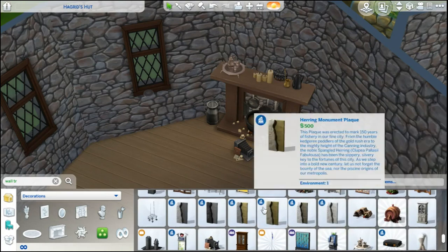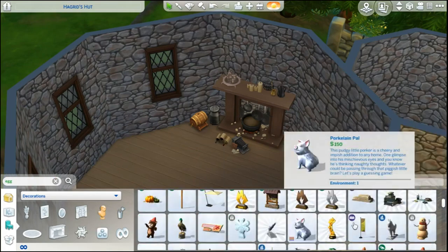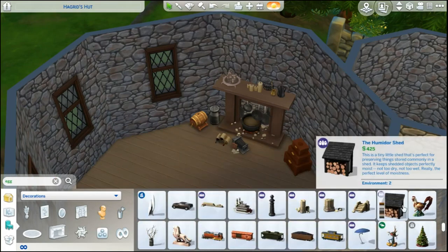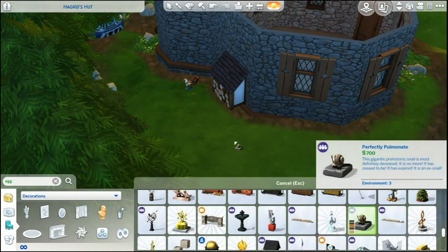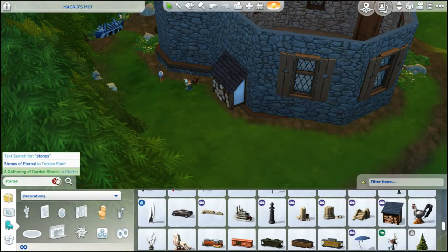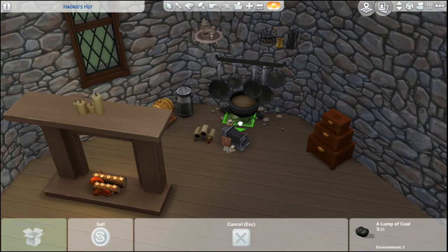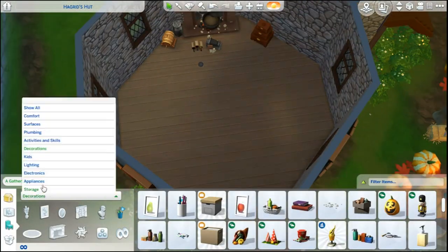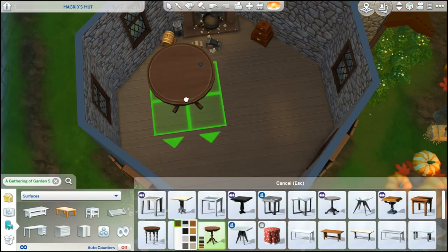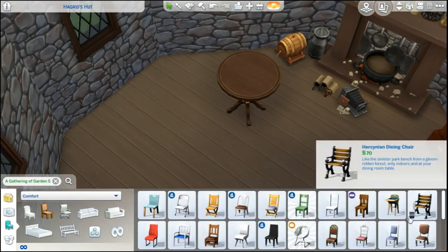I'm just kind of getting out a bunch of stuff I feel like Hagrid would have in his hut and placing it around. I found these chicken sculptures — there are so many of them, they're roosters obviously, but there are chicken ones too. I felt like Hagrid would definitely have some chickens, and I'm pretty sure he does because I remember him mentioning a chicken to Dumbledore at one point. So I ended up adding a little chicken family back there.